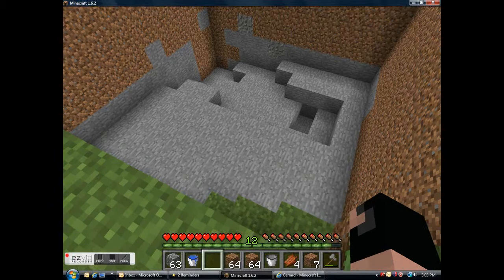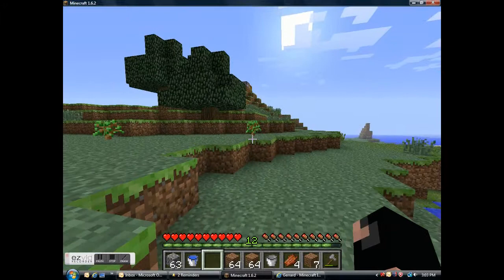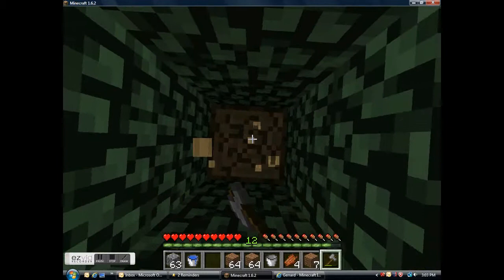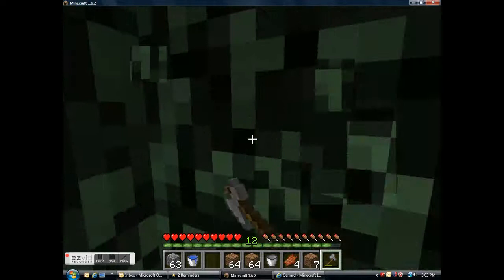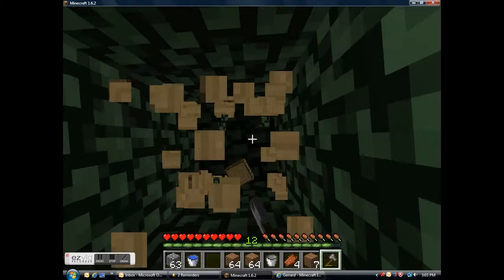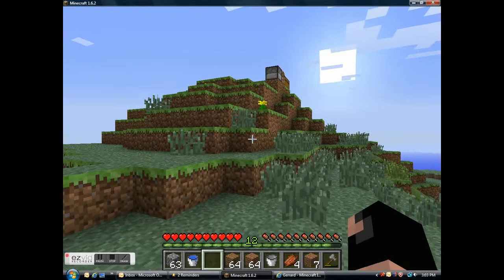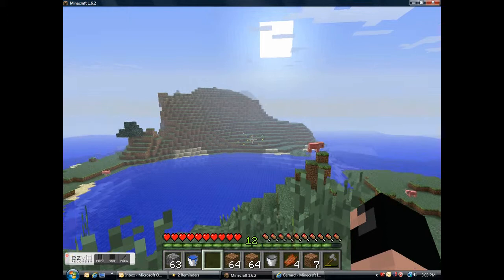I'm going to try to get the quarry really far down. I'm probably going to make a house today — just a simple wood plank house. I'm also going to add to the quarry, and I might go into the nether. I'm going to get some flint first for flint and steel, and I'll replant saplings. So today: nether, house, and probably quarry.